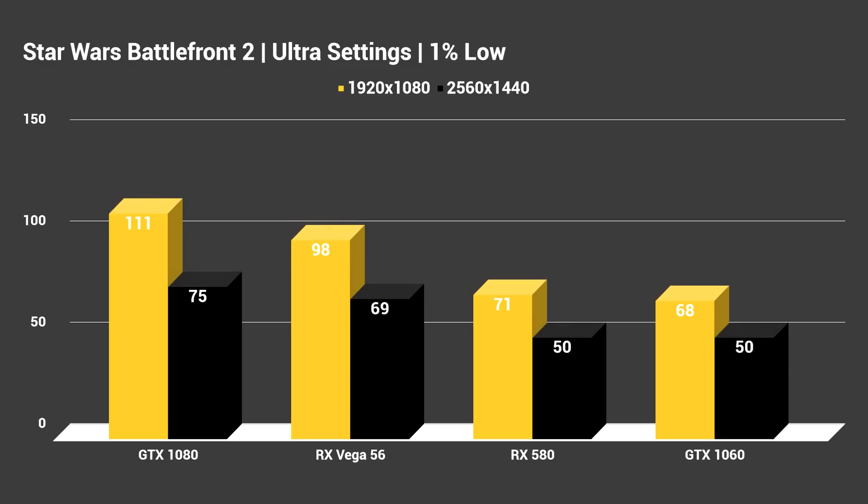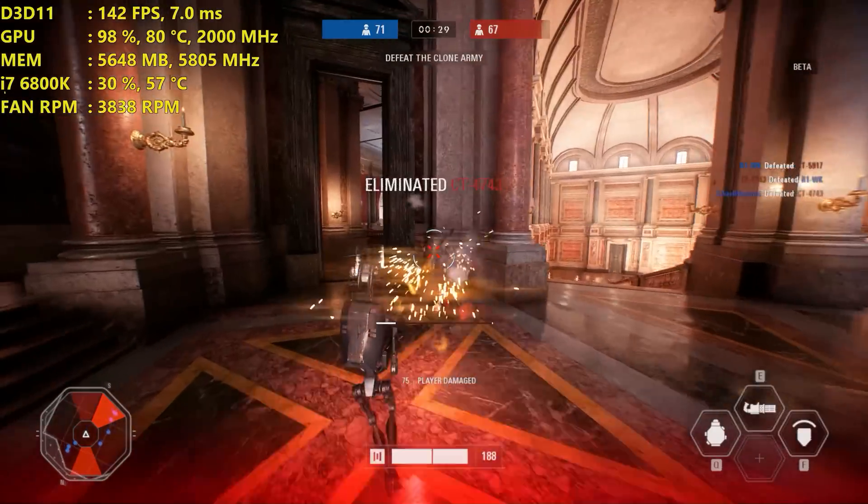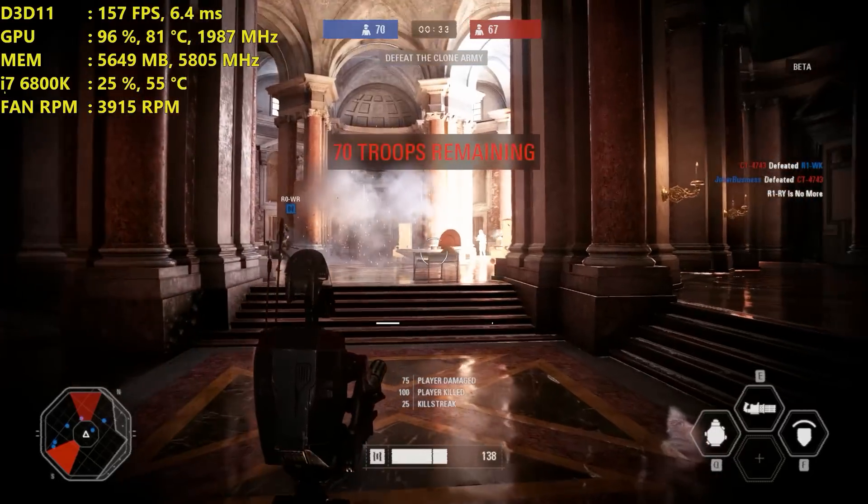You can see that in the 1% lows too. The 580 and 1060 tied at 1% lows at 1440p, while at 1080p the RX 580 won by 3 FPS. With Vega 56 and the GTX 1080, the 1% low at 1440p is only a 6 FPS difference. I have a feeling a Vega 64 might actually beat out the GTX 1080 in this title given how well optimized it seems for AMD. Both cards were tested on the latest drivers - for NVIDIA that was 385.69, and for AMD it was 17.9.3, with the i7 7700K.